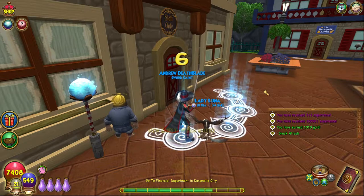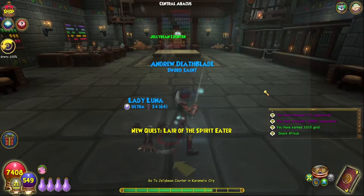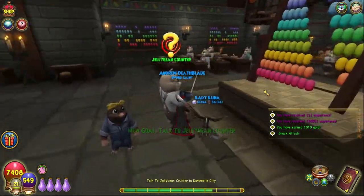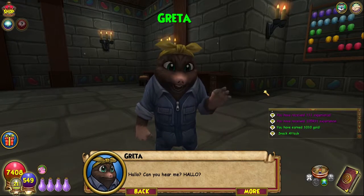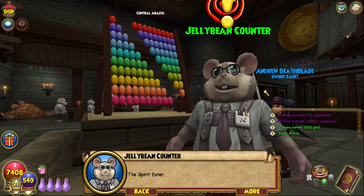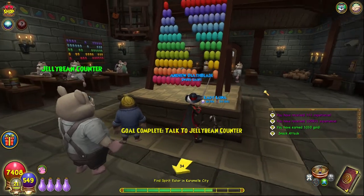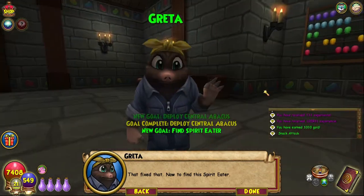It says staff only — I am now staff. I basically run Caramel. We just conquered a world. 'These people — they are so pale, so grim, so tired, yet all they do is count. We must snap them out of this funk.' The jellybean counter: 'One million one hundred thousand six hundred and seventy-four. One million one hundred thousand six hundred and seventy-five.' 'Hello? Can you hear me?' 'Shh — counting. All there is is the counting. Mustn't stop. The numbers must increase, or she will be angry.' 'Who?' 'The spirit eater.' Wizard, go up to that big abacus thing and deploy the worm. Nom nom nom — the central abacus is in disarray. The great calculus is ruined. All is lost. Now to find this spirit eater.